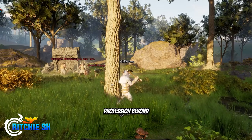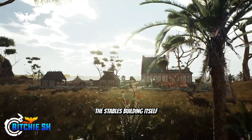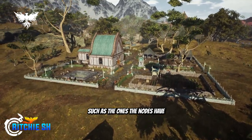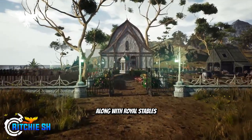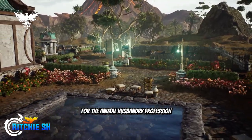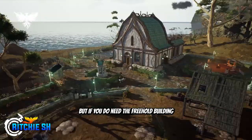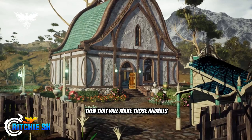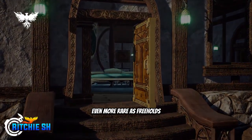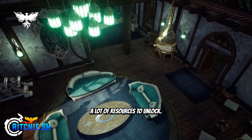Whether or not you can do this profession beyond the freehold system is a bit up in the air. The stables building itself doesn't seem to be bound to the freehold, as there are different types of stables — such as the ones that nodes have that can house mounts, along with royal stables for flying mounts. It hasn't been stated whether those can be used for the animal husbandry profession or only the one on the freehold. But if you do need the freehold building to venture into this profession, that will make those animals even more rare, as freeholds are meant to be a time-consuming process requiring a lot of resources to unlock.